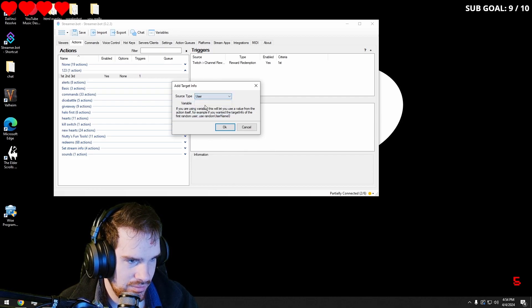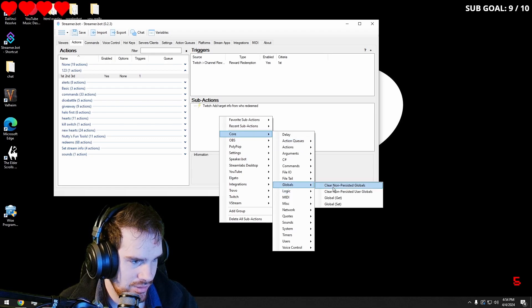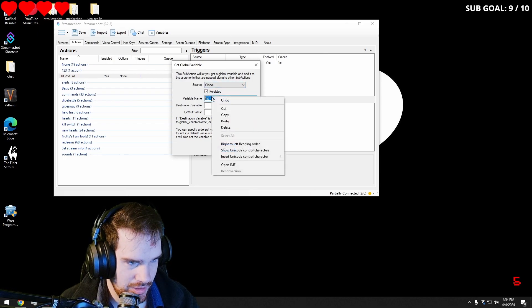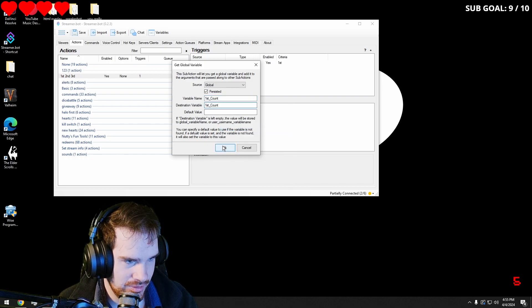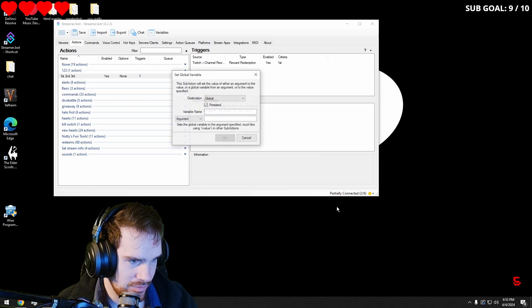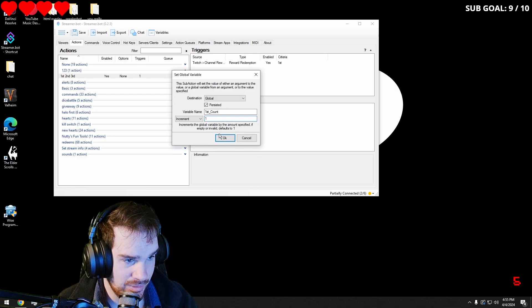We're going to want to go into user. Then we're going to go into core, go into global, global get, and I'm going to call this first_count. I'm going to copy this so I can put it in the destination variable. We're going to leave that default zero. Then we're going to go into core, go into globals again, go to global set — this time we're going to get increment. We're going to paste first_count there and increment it by one.